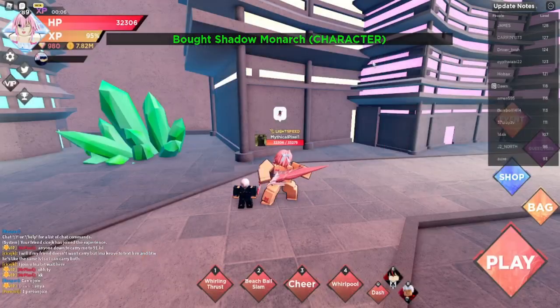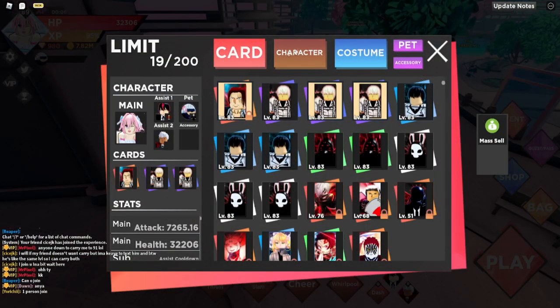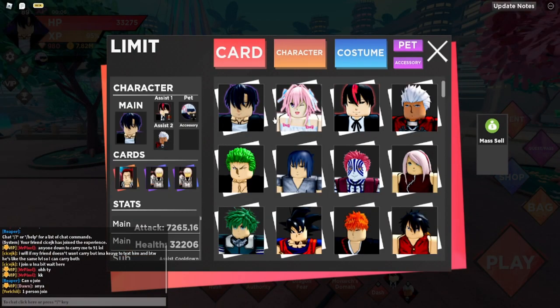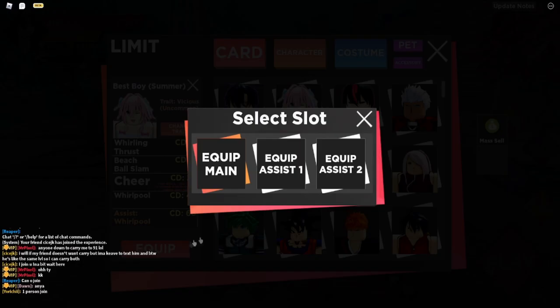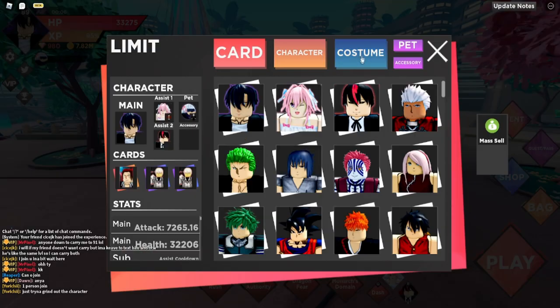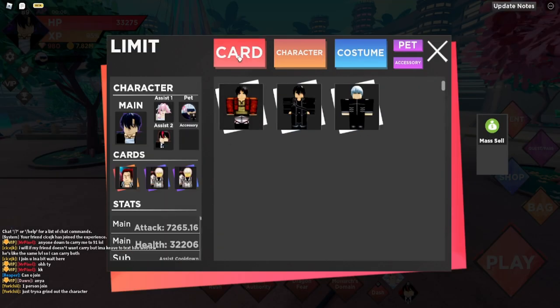Bada bing, bada bing, bang. Beg, Director, Shadow, Warnock — equip, equip, main. I have Primordial and I'm gonna equip that first. Assist 1, equip, and Assist 2. Costumes — unequip these. There we go.